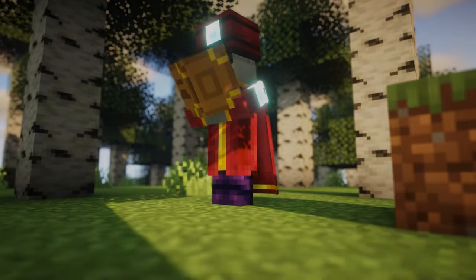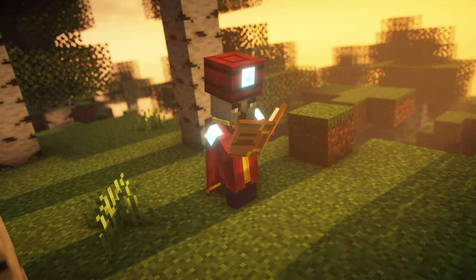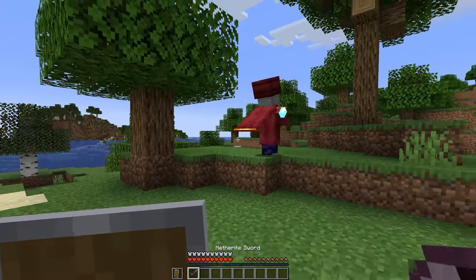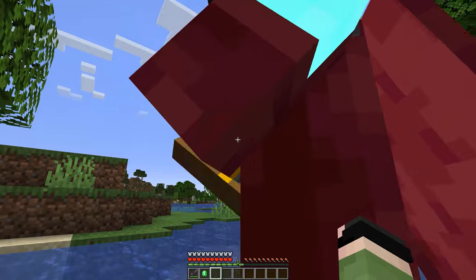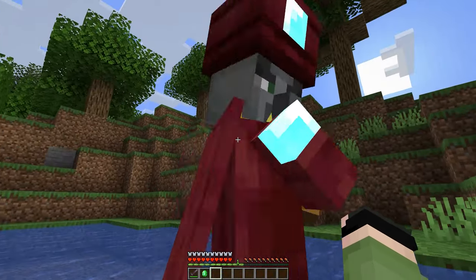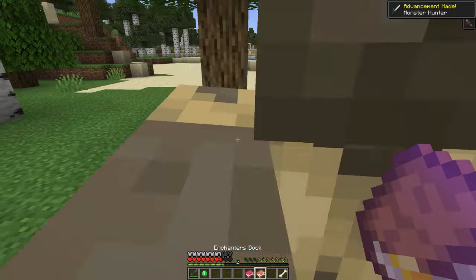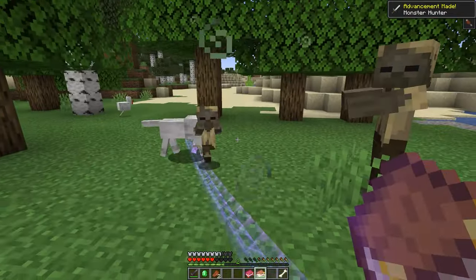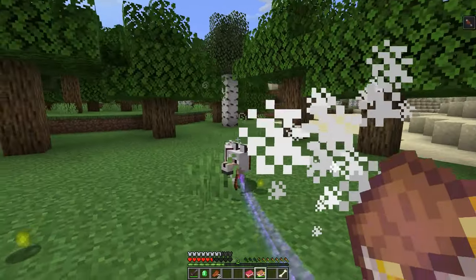The Enchantwood mob resembles the enchanter from Minecraft Dungeons. This new mob isn't hostile — I attacked it many times and it only made attempts to get me to leave it alone. Using enchanting books from the mod, you can even enchant your mobs, granting them special perks based on the book used.